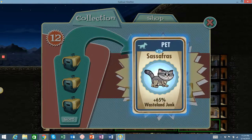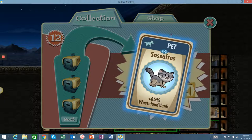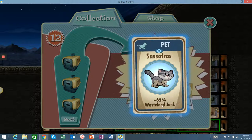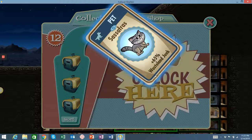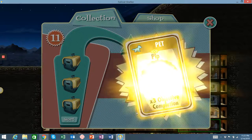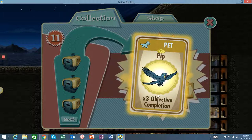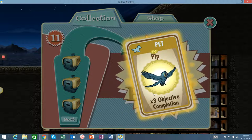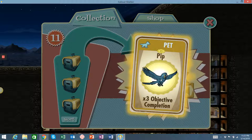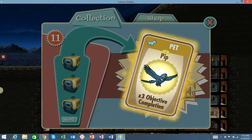Here's a rare one — Sassafras, 65% wasteland junk. Earlier we saw a wasteland caps card in the 20s, just to show you the rare ones will be in the 60s. Oh wow, I've never seen this before — I bet this is legendary. Pip, three times objective completion. Again, I don't know what that means, I don't know when or where to use it. I actually have a three times objective completion already — it's called Dogmeat, it's a dog. So this is my second legendary three times one, and I think I got a rare one in this pack too. But I don't know where to use them, so if anyone can tell me that'd be awesome.